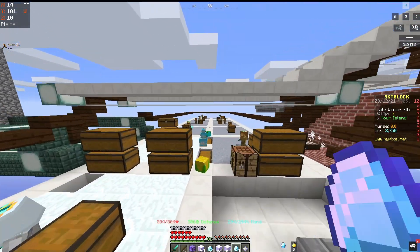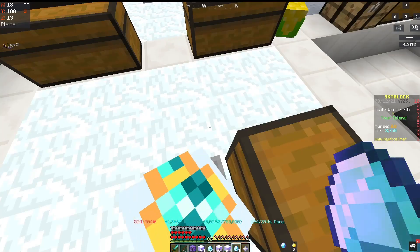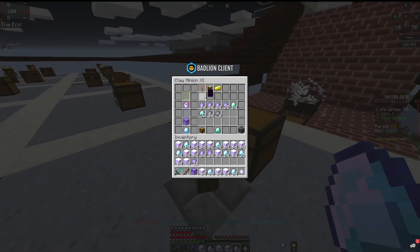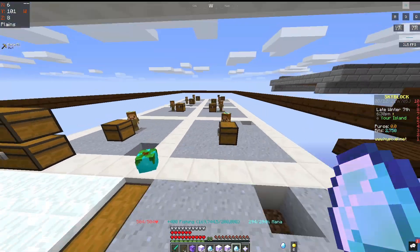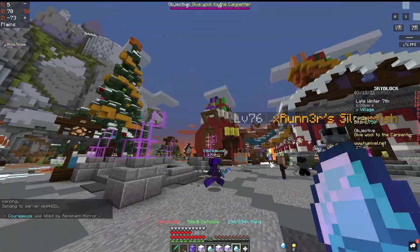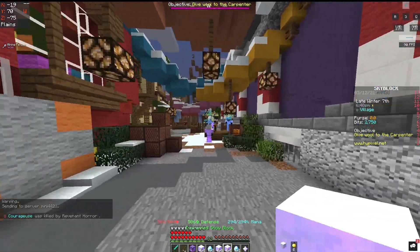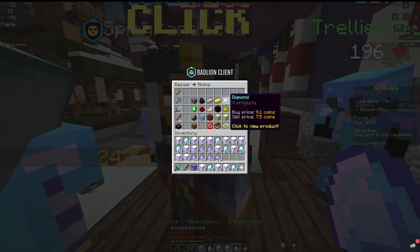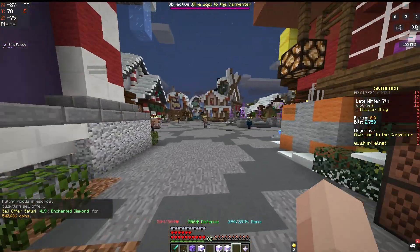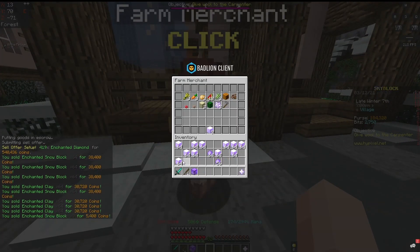These clay minions you can level up and craft yourself. These snow minions you can't craft — you can only get them from special events or buying them from other players; you can't buy them from a shop. Right now Jerry's Workshop is going on, and that allows you to get gifts. You can share those gifts with a friend, and from those gifts you can get snow minions.